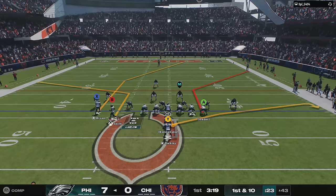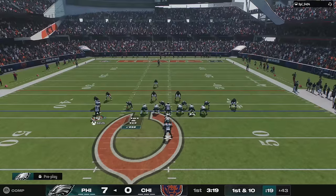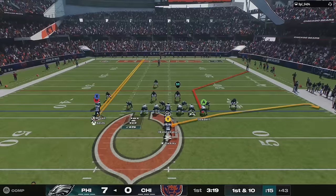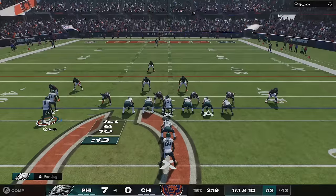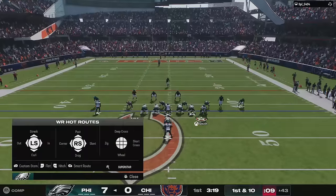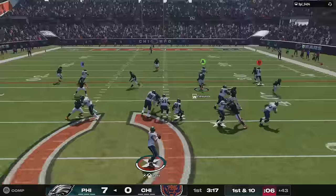Dev notes say there are other blitzes in addition to the ones fixed in this update that the team is actively working to address as soon as possible. They also updated the placement of the ball to be at the 30-yard line after a kickoff goes out the back of the end zone. I wasn't aware that wasn't happening — I still don't fully understand the new kickoff rule and need to watch more games.